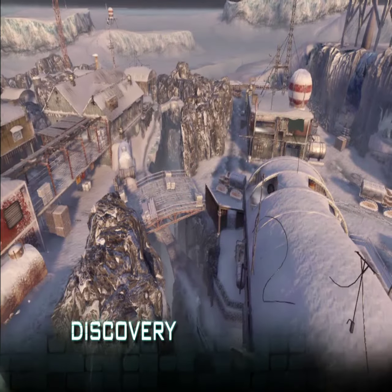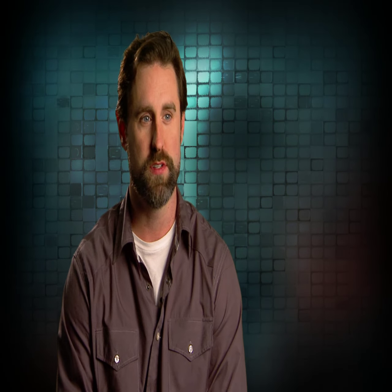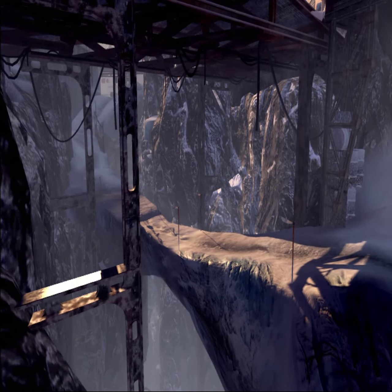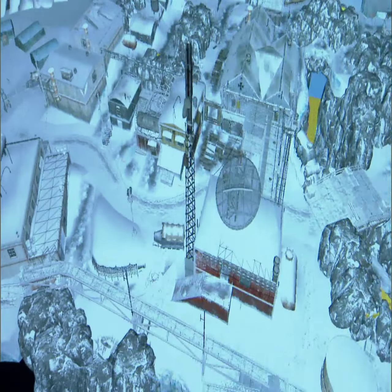Discovery is an Antarctic research station that was a German outpost left over from World War II. The two sides of the map are divided by a deep chasm. You're always kind of fighting for control over that crossover from one side of the map to the other. My tips for Discovery is really just learning the layout of the map and understanding how that chasm can impact the flow of the gameplay.